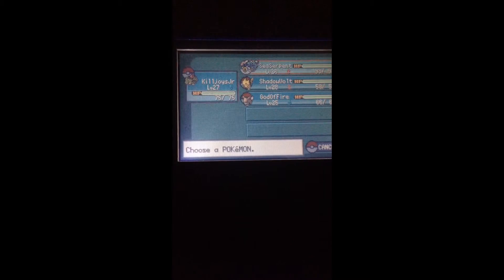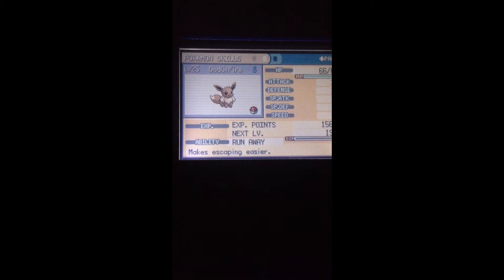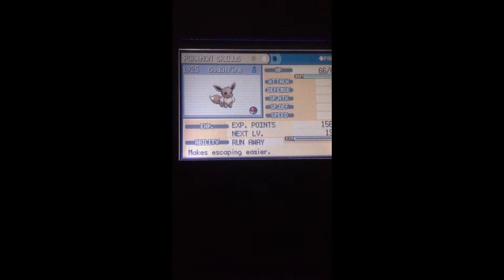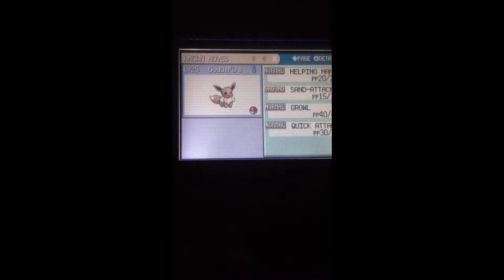Here's the Eevee that you start with — it starts at level 25, so it's actually a perfect fit into my team. It starts at level 25, we got a Bold Nature, which is pretty interesting. It starts out with these really crappy moves, but with the help of TMs you'll make your Pokemon better.